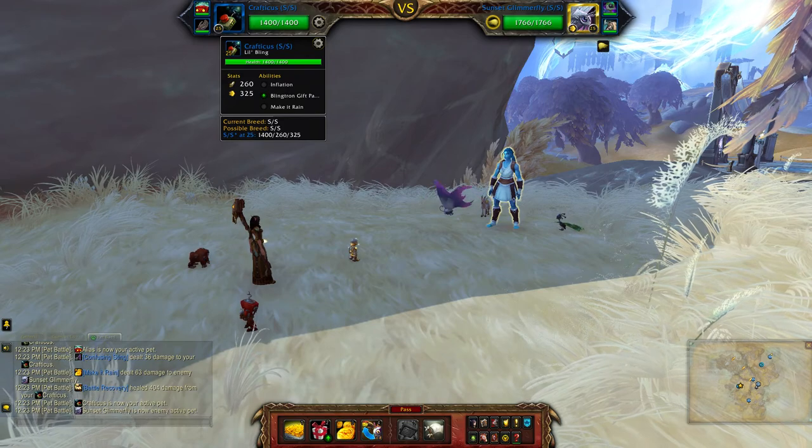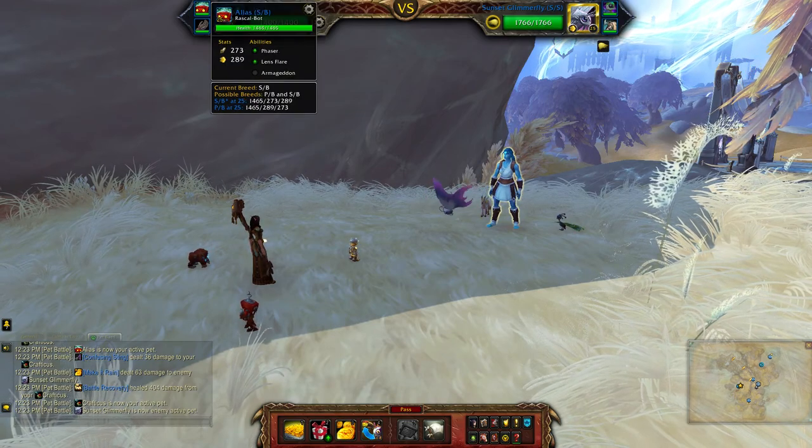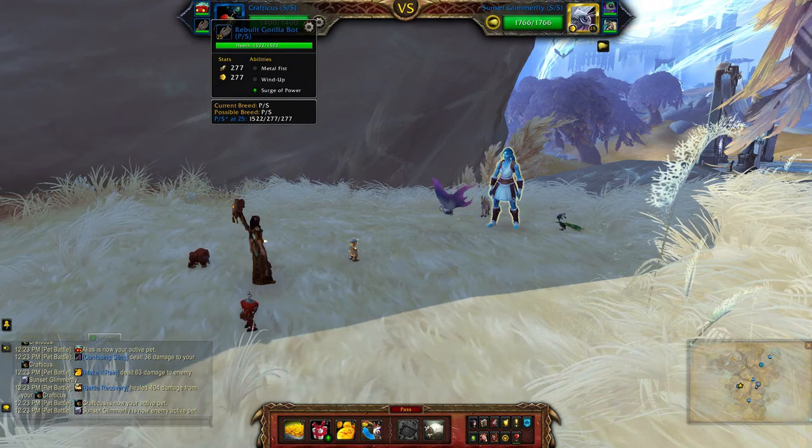For my mechanical team, I'll be using Little Bling, the Rascal Bot, which is a speed balance breed, and the rebuilt Gorilla Bot.